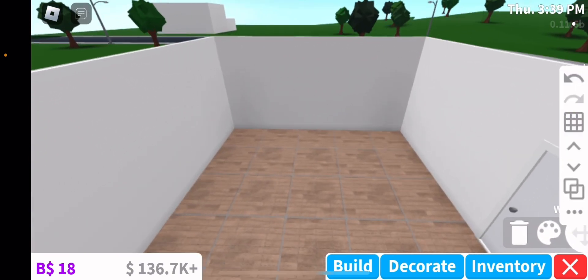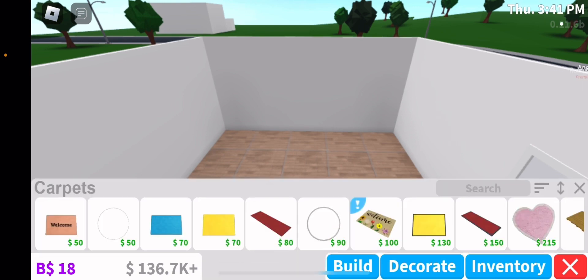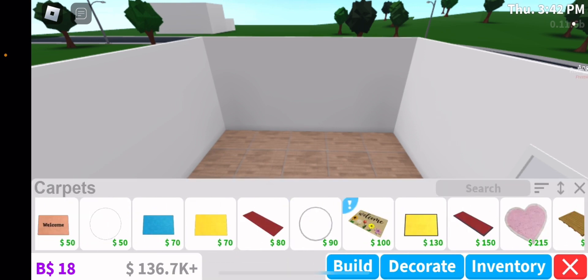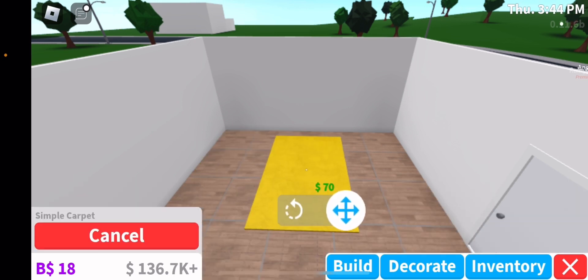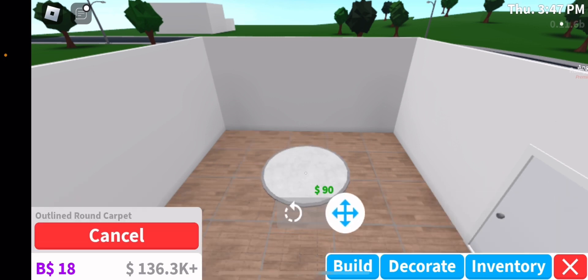It'll just be some really soft and warm colors. Now I'll be doing the carpet — I always love adding carpets because I think it adds some flair. I think I might do this one... actually I'll do the white one. There we go.